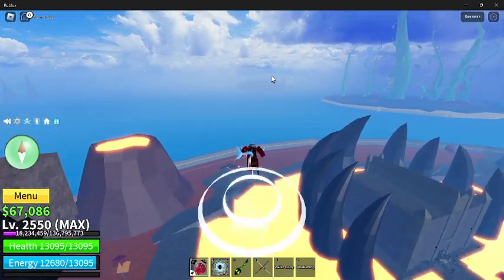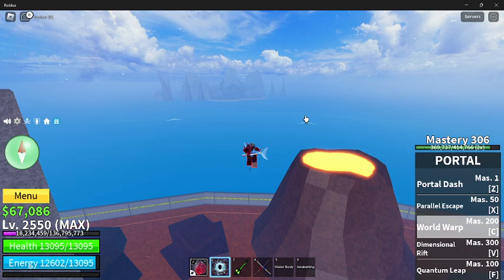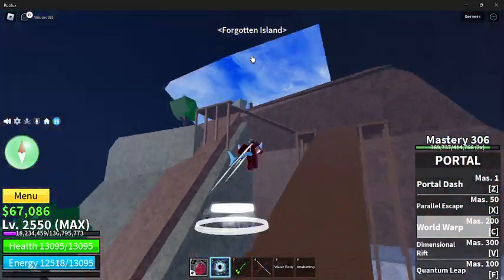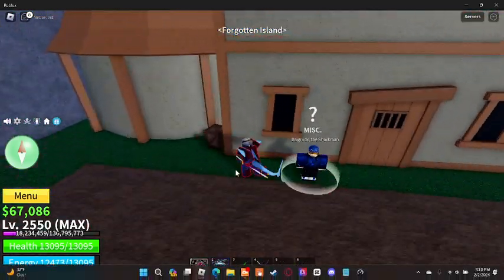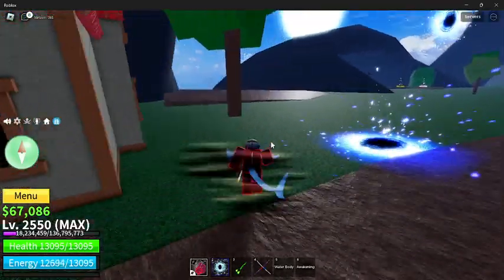The next island is the Forgotten Island, which is back here behind Hot and Cold. On the portal teleport it is Skull. There's not much at this island — if you go over here after killing the boss, you can talk to this guy, and if you get the water key from killing the boss, you get a new fighting style.